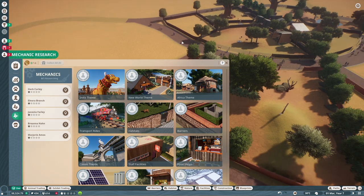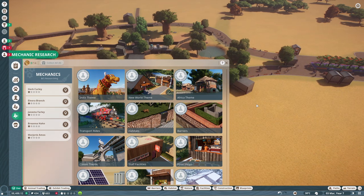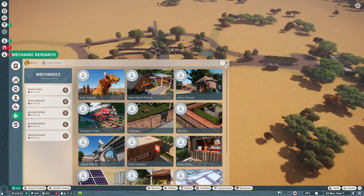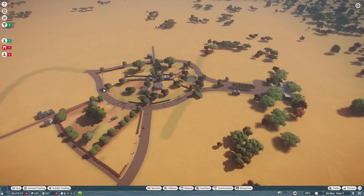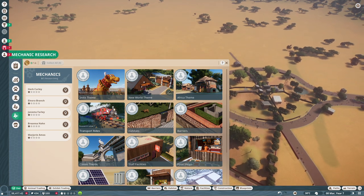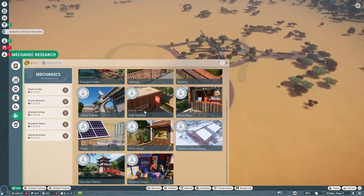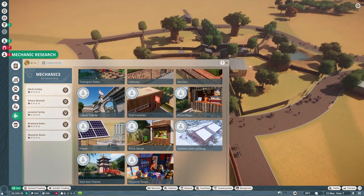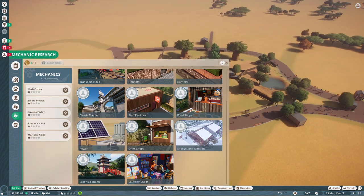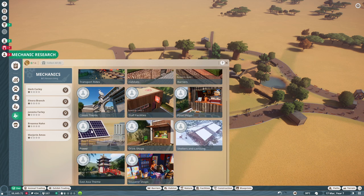We also have mechanic research, which is a really cool thing because there you can finally research new buildings and themes. You can have themes in your park — in my case this is going to be an African theme area. Let's look at what other themes we can have: the New World theme, the India theme, the Asian theme — East Asia — so we can have a beautiful Asian park too. There's also the classic theme, and the European temperate zone biome. Right now we could research new barriers, food shops, staff buildings, power improvements, or shelters.